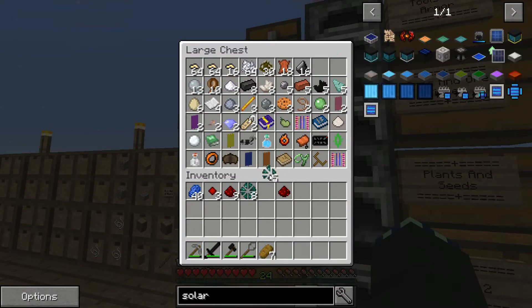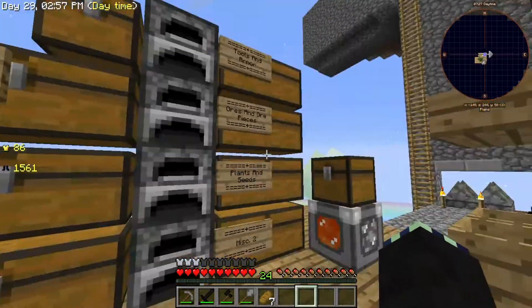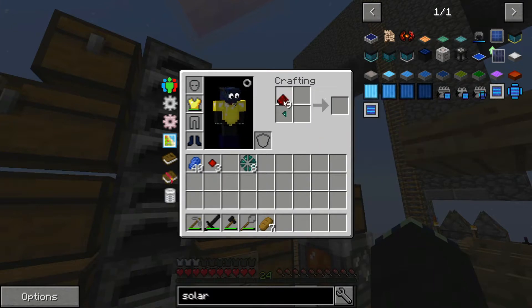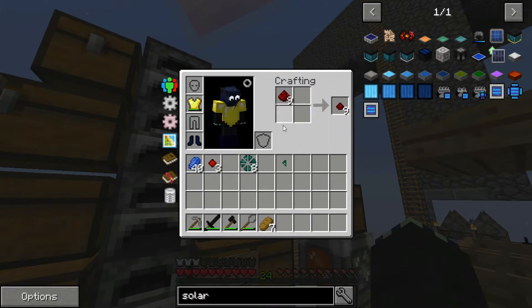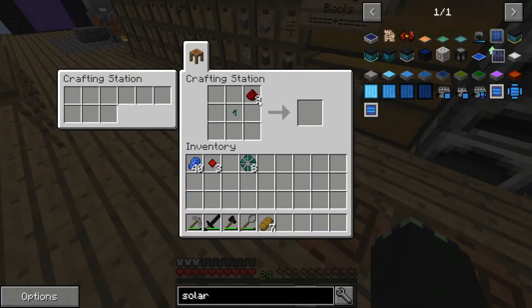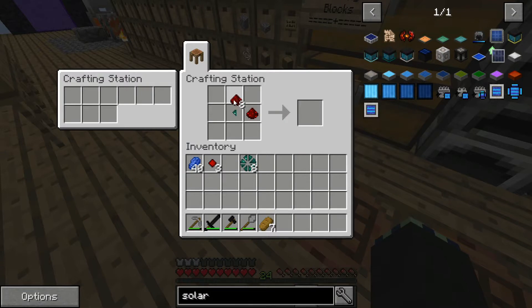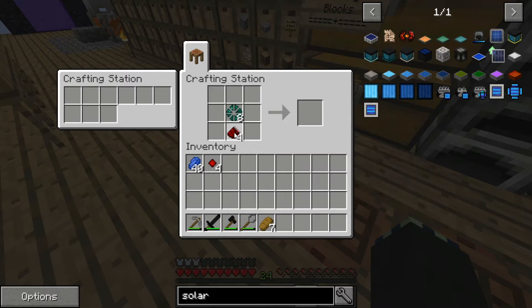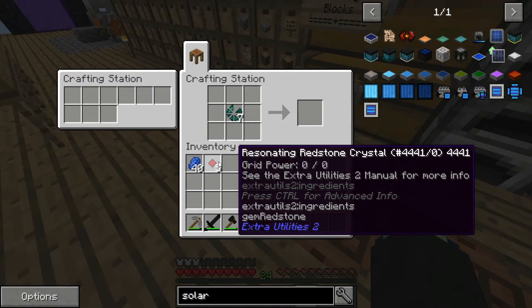I'm going to grab nine of those, put this one redstone back in here, and then make them. Apparently they can't be made in your inventory, you have to do them in the crafting table. Never mind — it's not four, it's a lot of different stuff: redstone and redstone crystals.